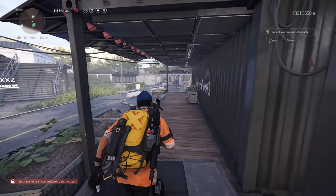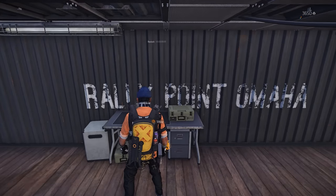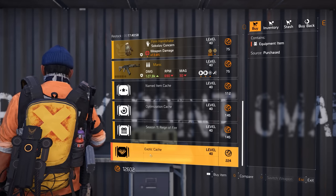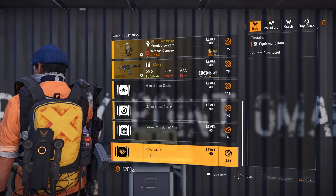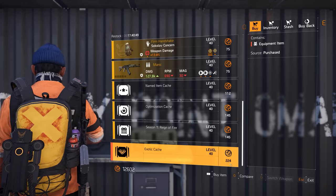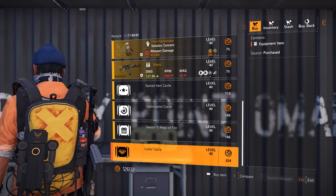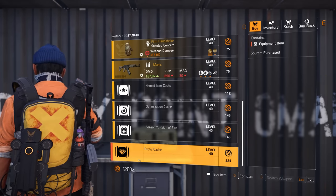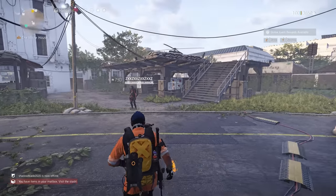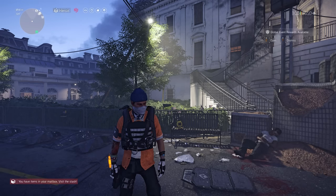Another way to buy exotic caches is from the Countdown vendor, located to the left of the Global Event vendor. Scrolling all the way down, you can buy exotic caches using Countdown currency — one exotic cache costs 224 of that currency. I have 12,000 of it, so I could buy about 50-plus exotic caches right now if I needed to.